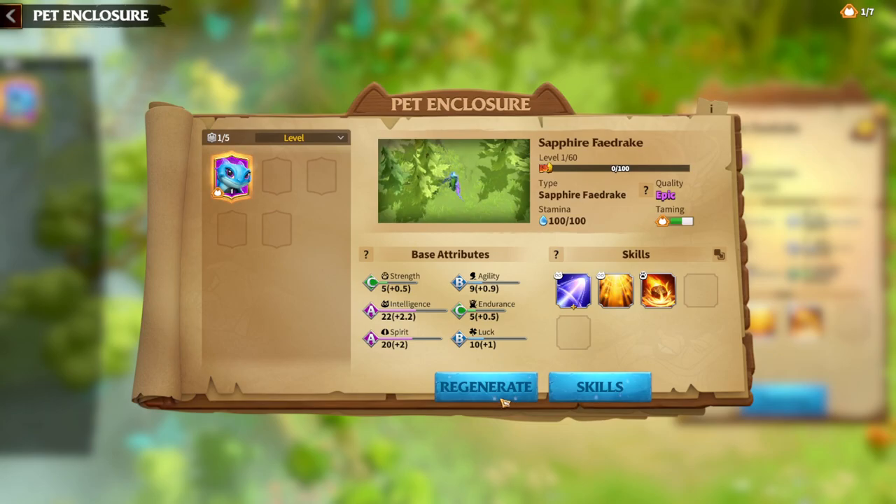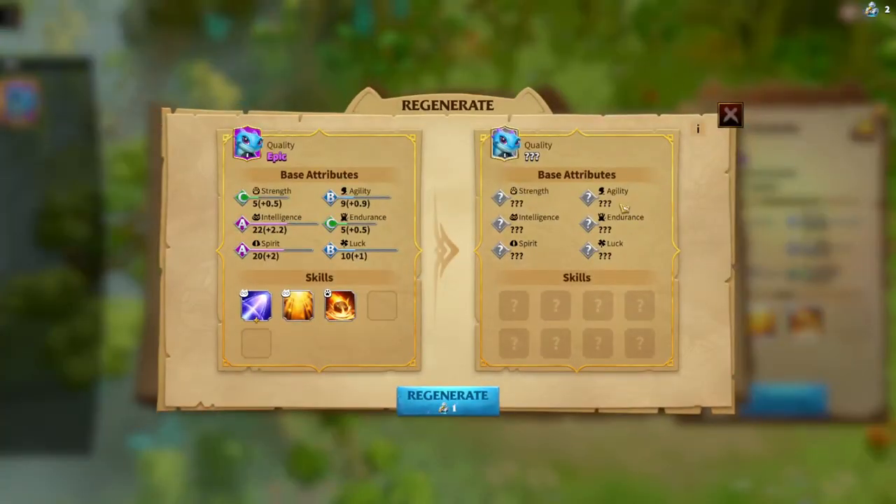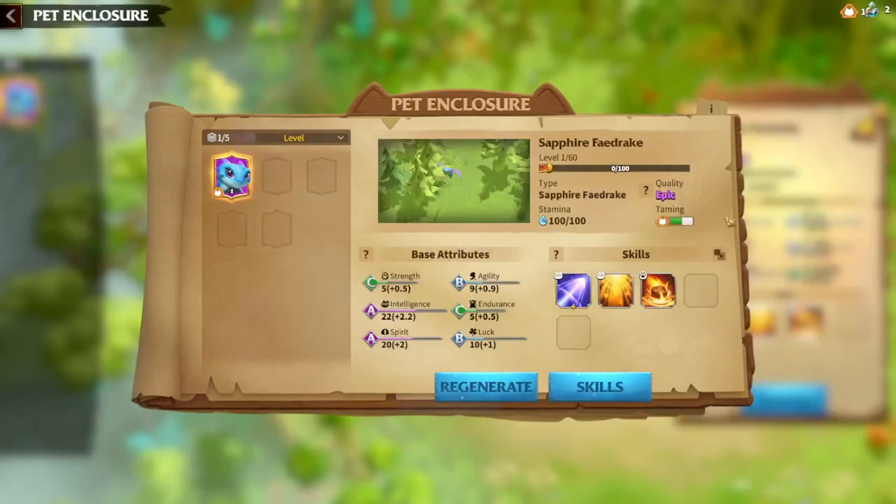Regarding training: regenerate means to reset the skills and the base stats of the pets. I would not suggest you do it at first — learn what the skills do before trying it. I won't do it because I'm not experienced enough. Just for the information: regenerate means you're going to be resetting all the skills and all the stats on your pet.